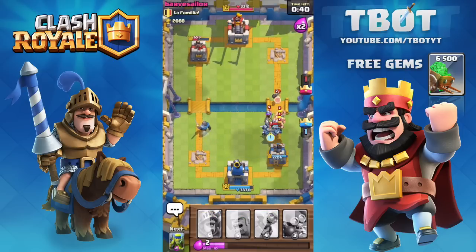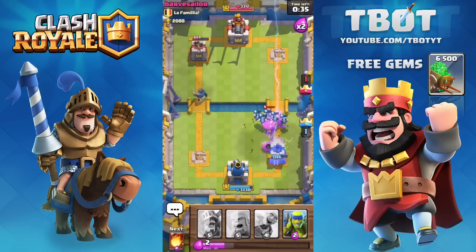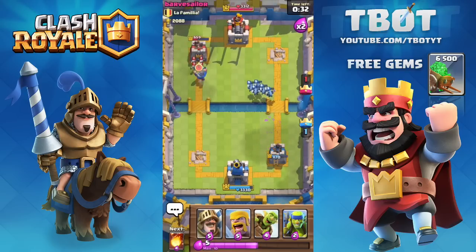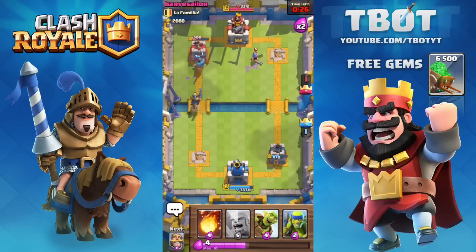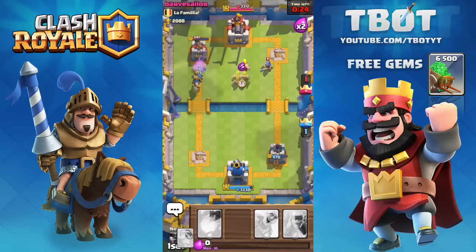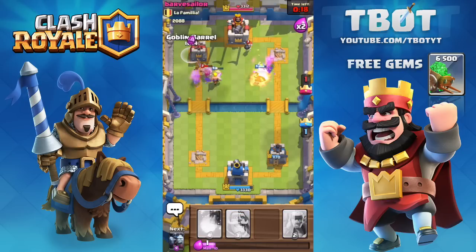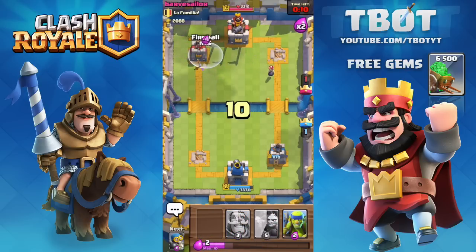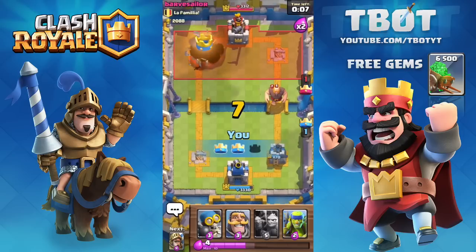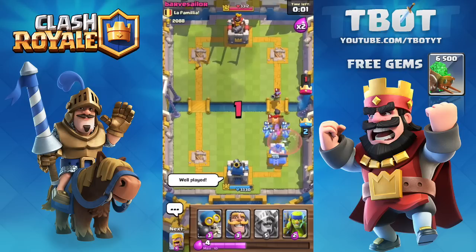I drop the minion horde on the right side while the knight goes in on the left side, hoping I can take out his remaining tower without losing mine. If you don't have some of the cards in this deck you can always use substitutes — maybe the archer or the mini PEKKA. With 20 seconds left I drop the goblin barrel to take out that last bit of HP, and we win the raid with a fireball. Really nice raid — the opponent Barbie Sailor did a good job, so well played.